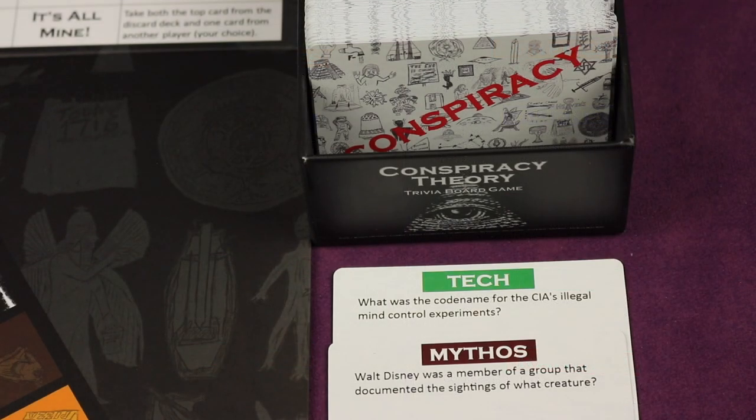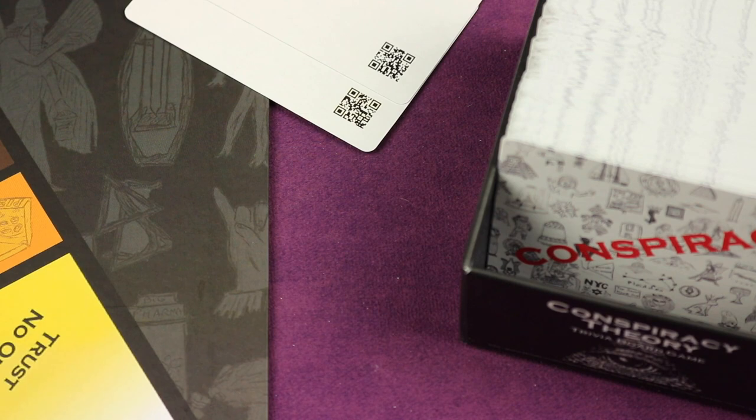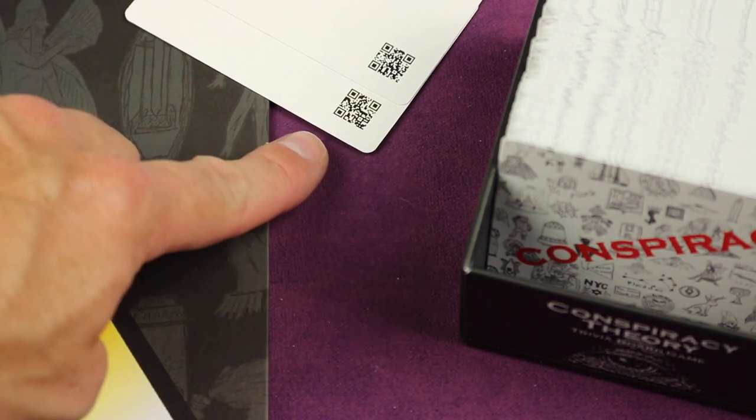For example, what was the codename for the CIA's illegal mind control experiments? Or Walt Disney was a member of a group that documented the sightings of which creature? When you want to learn more about the conspiracy, you can scan the QR code on the card.